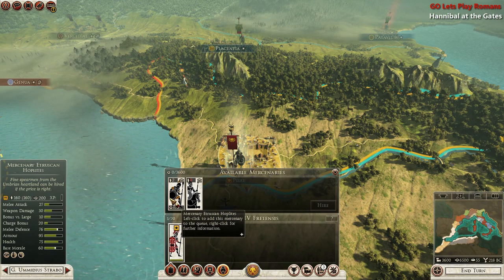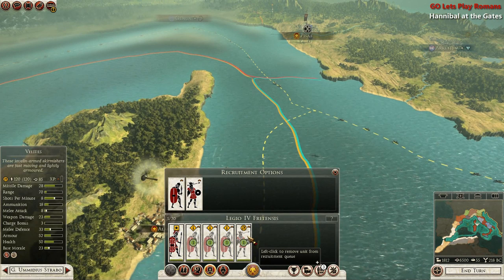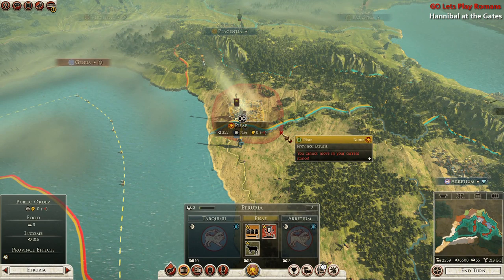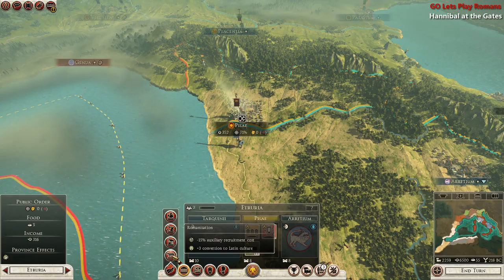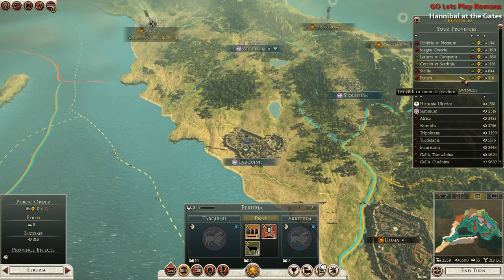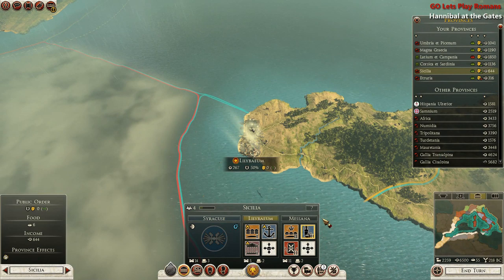Alright, let's recruit some Hastati — three of them should be good. These guys are expensive. I'll just get three. Looks like we can also do an edict here, so let's do Romanization. Let's check our provinces — almost everyone's happy except for one. Sicily looks like it needs attention — Liberium. We need an edict here. There is an edict available.